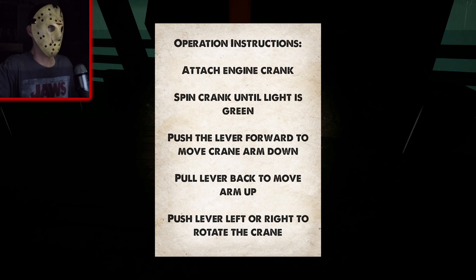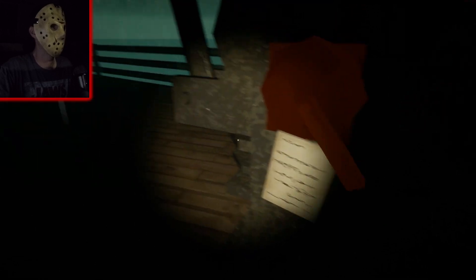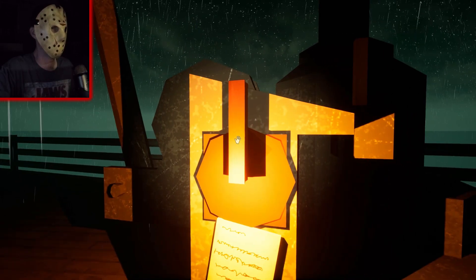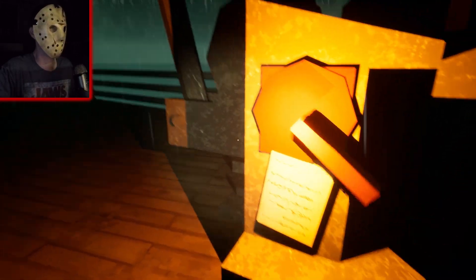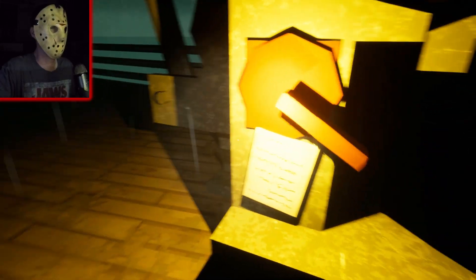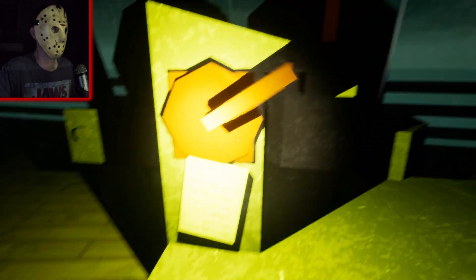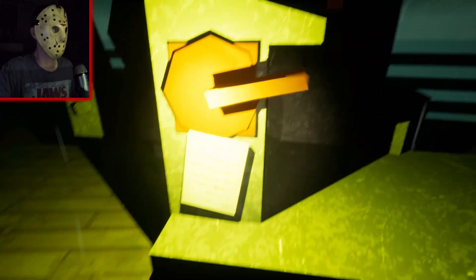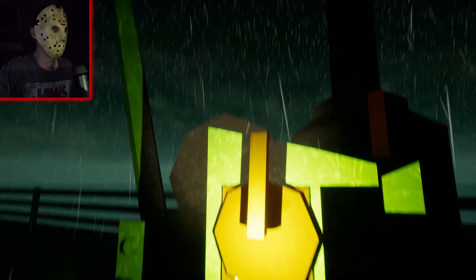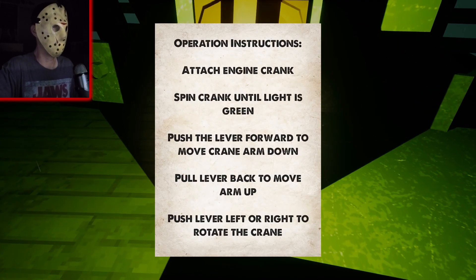Spin crank until light is green. You're not green — red means bad probably. Wait, is that yellow? Keep it going. Are you green? I don't know if that's green either. Is it getting there? Whoa, wrong way, don't undo it. Is that green? Kind of yellow. I'll take it.